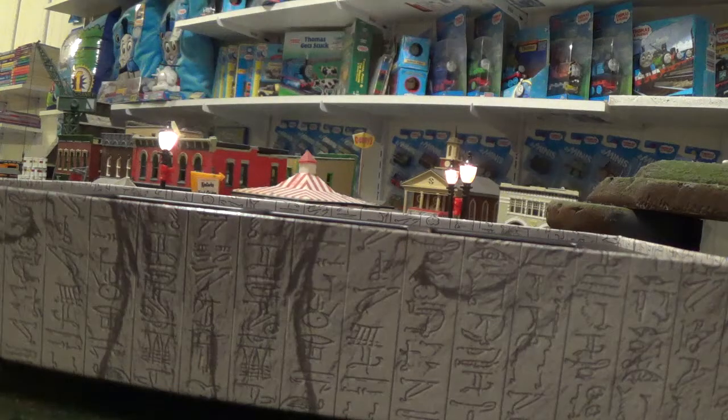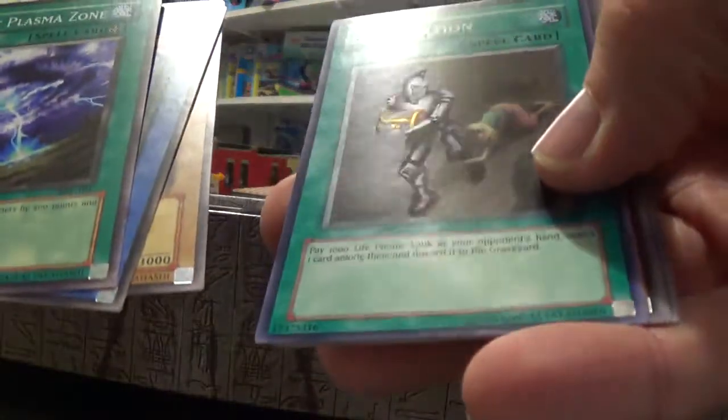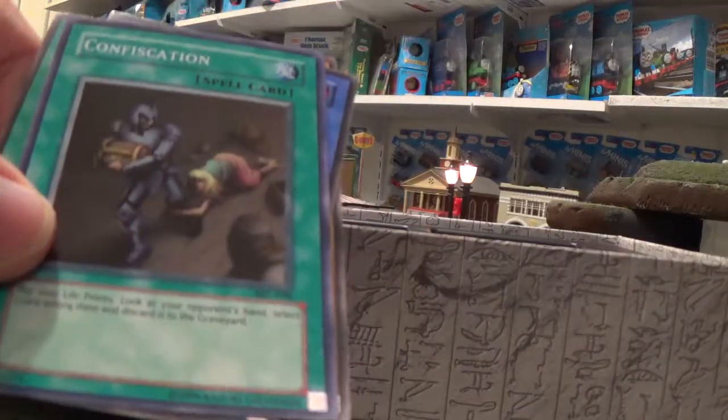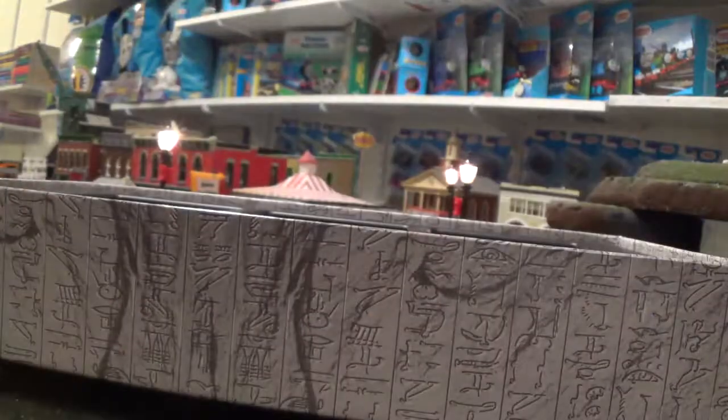Next up is Spell Ruler. Maybe we'll get lucky with this pack — who knows? Oh, here we go — it's a holographic, and we also got Cyber Jar. So that's unique. I'm not sure if you would call this holographic or not, but it is. We got Hamburger Recipe and we got Hungry Burger — weird card.